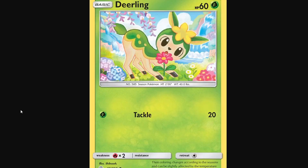Next, we have the Deerling from Cosmic Eclipse by Shibuzo. This one is really cute, actually. I like the environment that it's in with the clouds and stuff, and then the sky and the waterfall looks nice. The flowers look nice, and the Deerling itself looks nice.